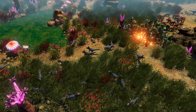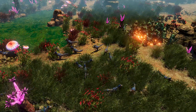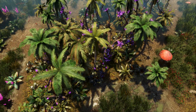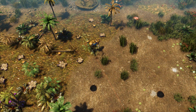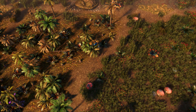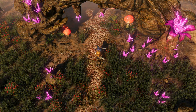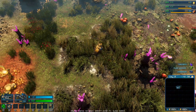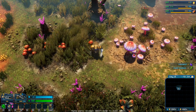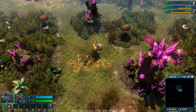The world of the Riftbreaker lives. Neutral creatures wander about, grazing on the plains. Tall trees and grass sway to the wind. The plants you cut down regrow over time. It's all accompanied by a dynamic day and night system, making the world of Galatea 37 truly immersive. As beautiful as this planet is, Galatea 37 is not a safe place for humans — or at least, not yet.